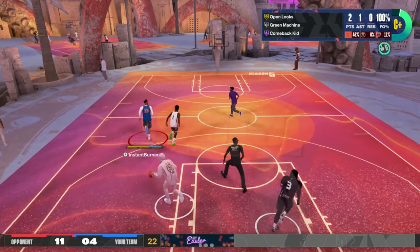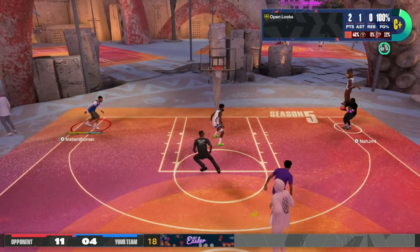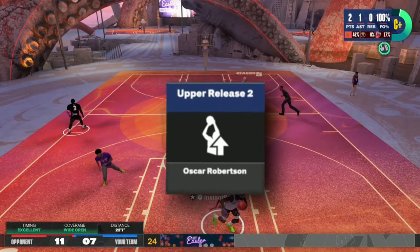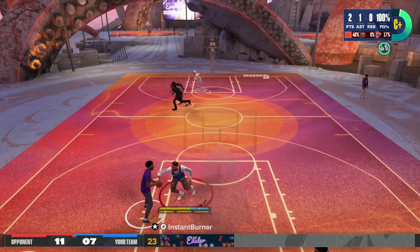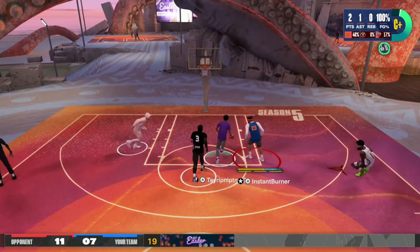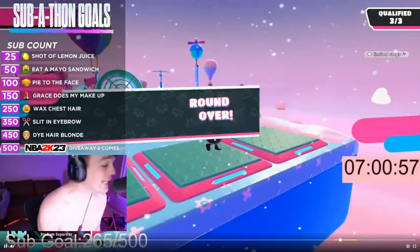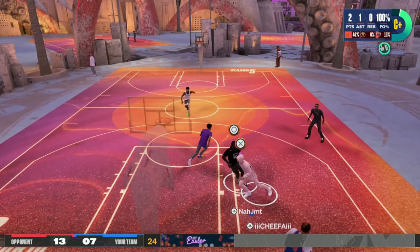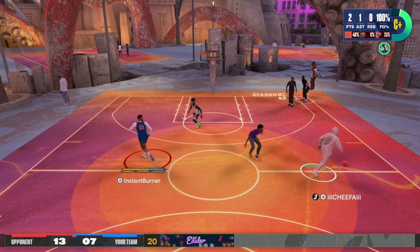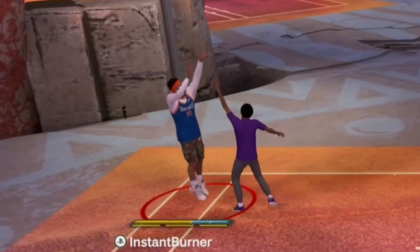As you guys can already see, it's going to be easy. The second release for this jumper is going to be Oscar Robinson. You never can go wrong with Oscar Robinson, especially when you put it as your lower release. I don't think I told you guys, but for this jump shot right here, you have to have an 87 something — either an 87 three ball, or what most people do, an 87 mid.